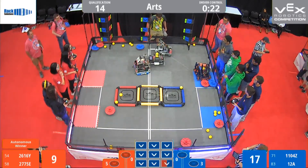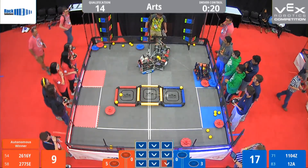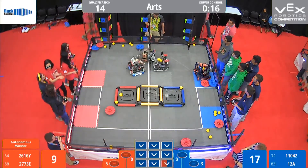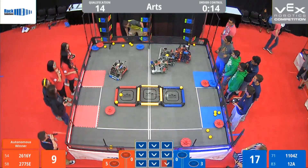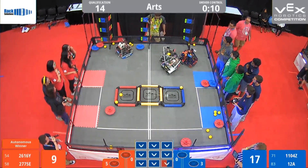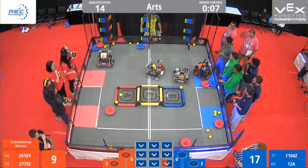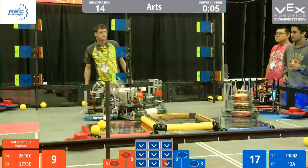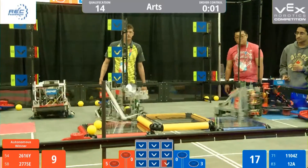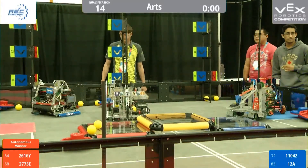12A now looks like they're trying to flip over a cap, but they've stopped. Maybe they're stalling, or they're just waiting to make a move. 1104Z moving around in a circle right now, trying to get some balls, it seems. Our three other robots are all starting to get a little close together. They back away. 2616Y tried to make a shot, but 1104Z ran some interference.